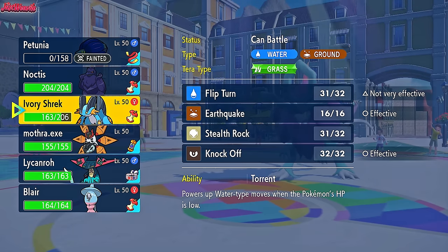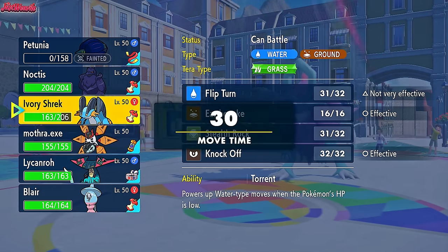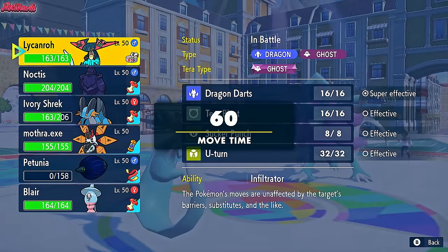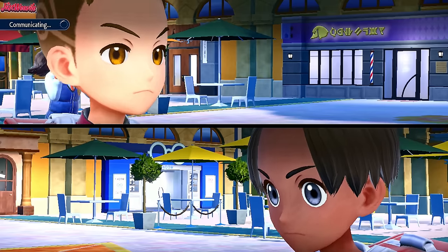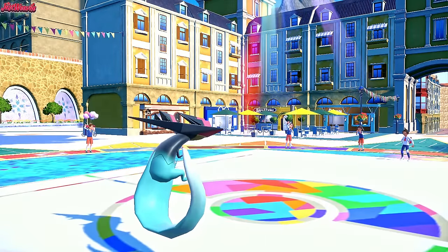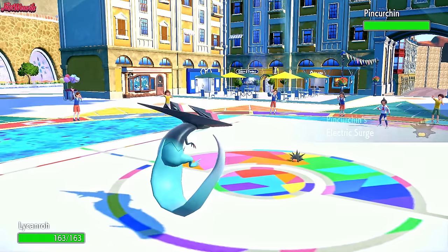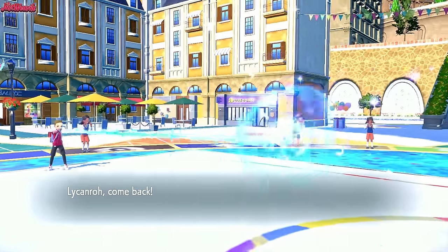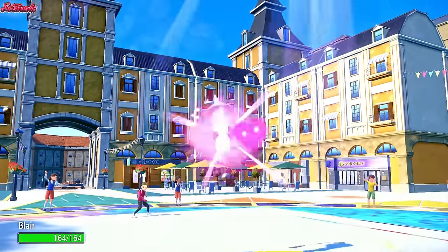I think Swampert might be the best bet but Hatterene looks alright as well. With Choice Specs they'll KO us. We'll go Dragapult and scout for the Choice Specs. They'll either switch out here. Actually, I'm going to go into my Fairy type — Hatterene — to scout to see if they go for Dragon Pulse or Draco Meteor. They actually withdraw, confirming they are Choice, which is really good to know. They go into Pinkurchin — Electric Surge comes through. Because we've gone Hatterene, this thing can't set up Spikes or anything, which is amazing.